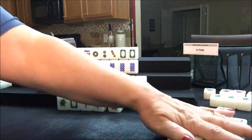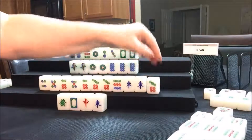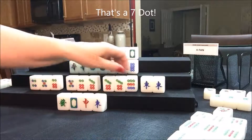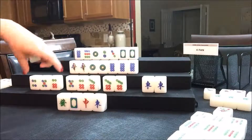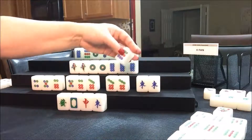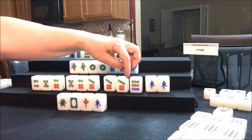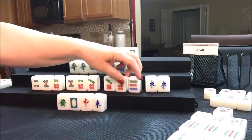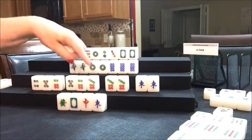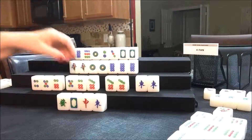Wait — that one crack was West's; you've got to try to keep these straight. East's exposures are over here. So East drew a one crack — we're going to discard it. Draw for South — they drew a seven bam. Now let's see: we're going to throw away the nine dot because now they have a chow. They can win on either a seven dot or an East, as opposed to a chow where they have only one opportunity to win with the middle tile. So we're going to throw the nine dot — they're ready on either an East or a seven dot.